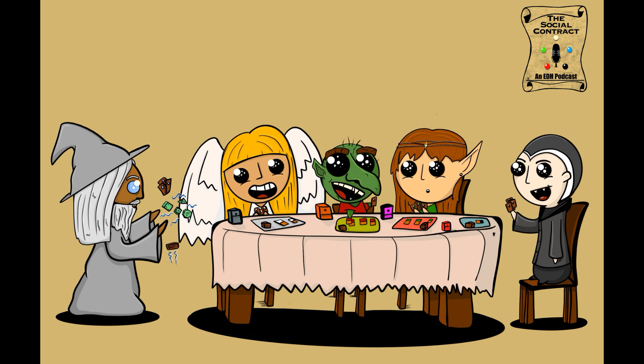Merciless Eviction is another six-mana board wipe — four generic, white, black — and the big difference is exile. Choose one: exile all artifacts, exile all creatures, exile all enchantments, or exile all planeswalkers. Exiling is an effect worth paying a premium for because it gets around so much nonsense. If you're in at least an Orzhov deck, this is probably your best board wipe — no indestructible, no regeneration, no reanimation. It's just gone.